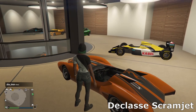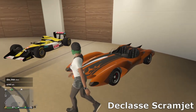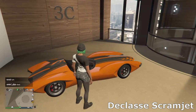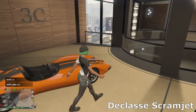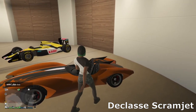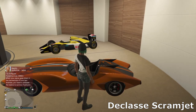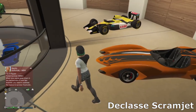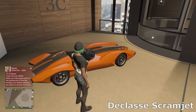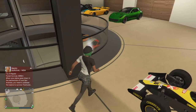The Scramjet is one of those must-have cars in my opinion — it's a pretty good all-round car. It's got rocket boost, a jump feature like the Ruiner 2000, and very good homing missiles that basically always hit their target when they lock on. So it's a pretty good all-round car and very useful for missions as well. I'd definitely recommend getting a vehicle with rocket boost if you're starting in GTA.